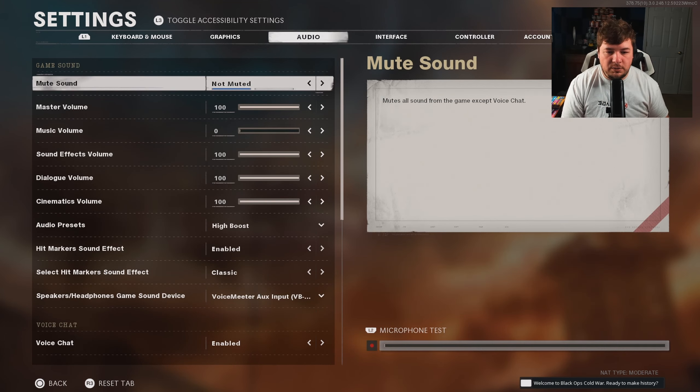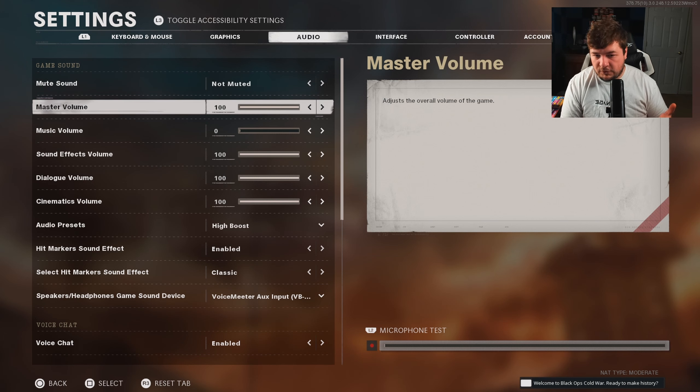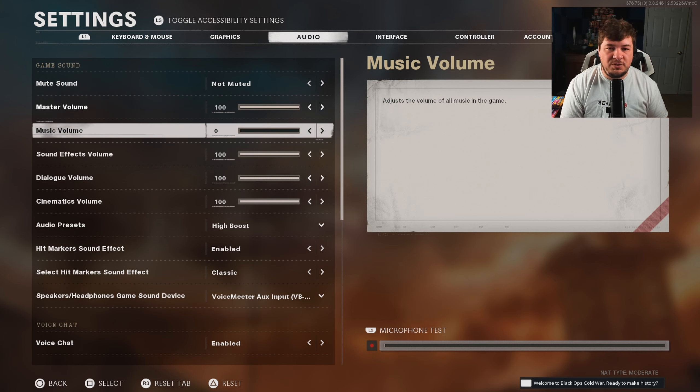We're going to cover a few audio things. First, you want to make sure you turn your music off, especially while in game, because the music will actually cause you to miss sound cues like footsteps, announcer callouts, or something as small as a reload. The music, especially towards the beginning and ends of games, tends to play very, very loudly — especially in a game mode like Search and Destroy or even TDM. You don't want to be missing those sound cues that are very important to getting kills and gaining information.